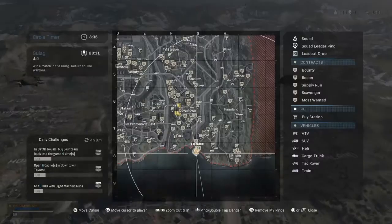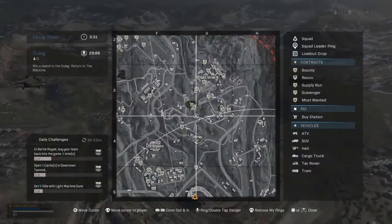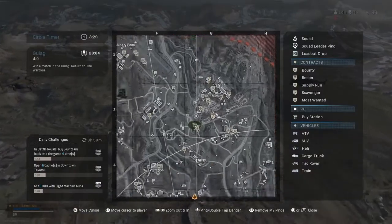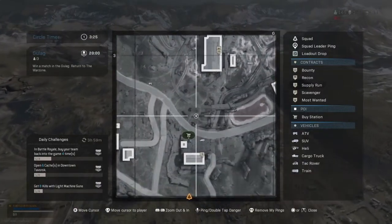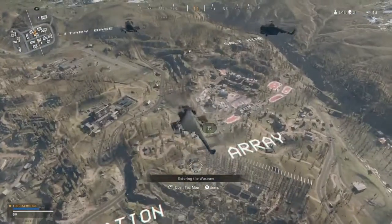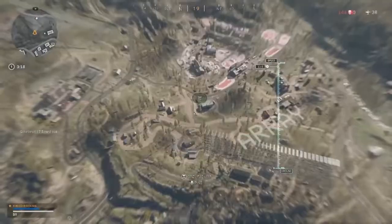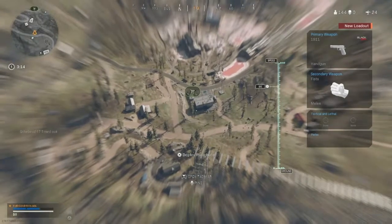Alright, so we are in the first game. I think the buy station we should go for is in this area by Salt Mine. Get a bunch of crates, get a bunch of cash — I think 10k like I said. Get a car, head over the circle, and try to get some kills, maybe. Because it's our own loadout, so we choose what we want, which is pretty good.